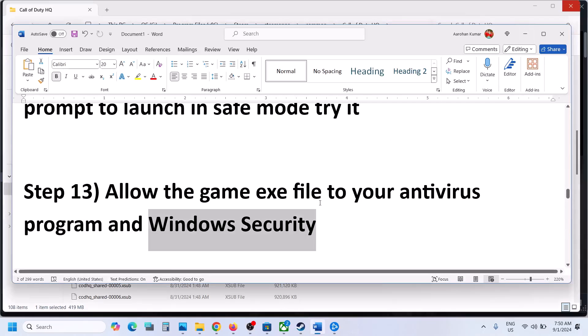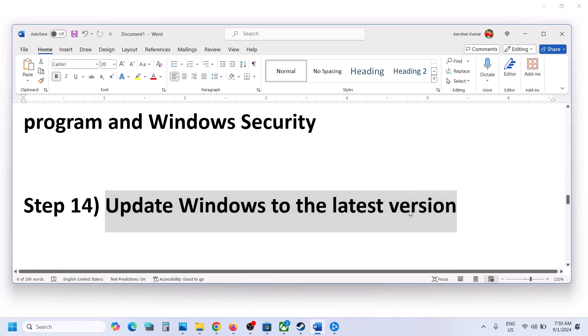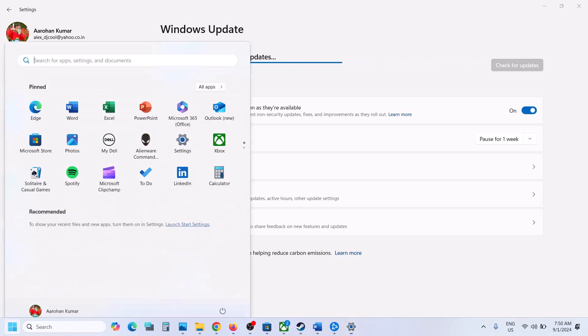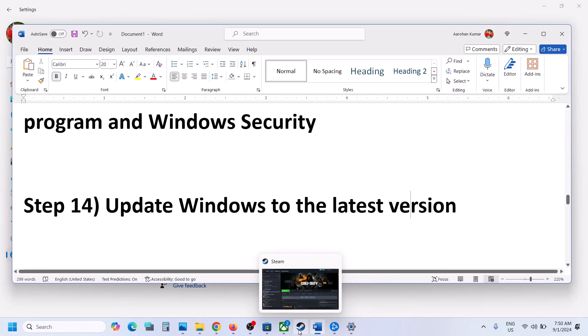The next step is to update Windows to the latest version. Open Windows Settings, go to Windows Update, click Check for Updates, install all updates, restart your computer, and after the system restart launch the game and check.